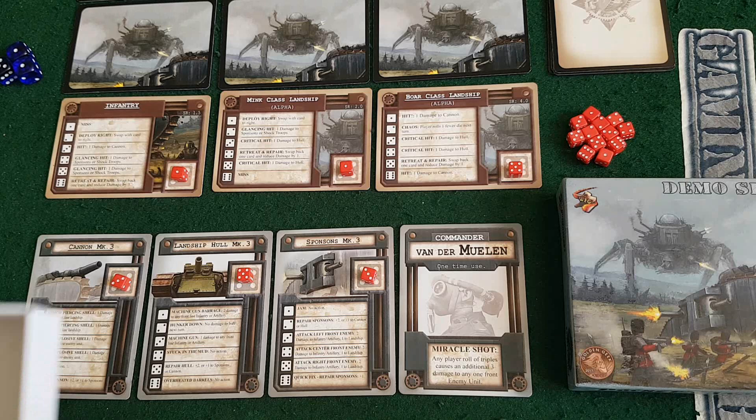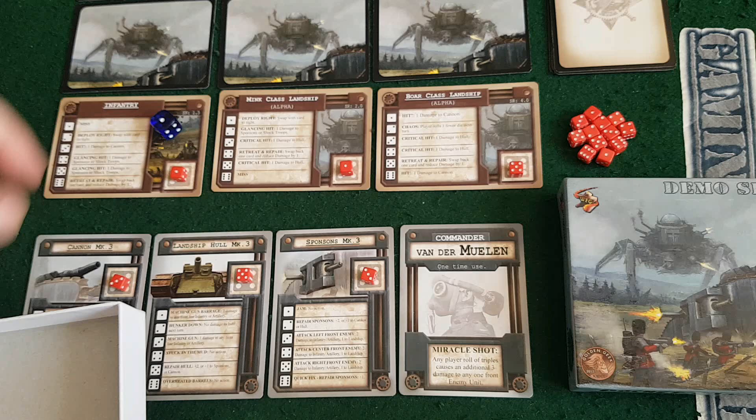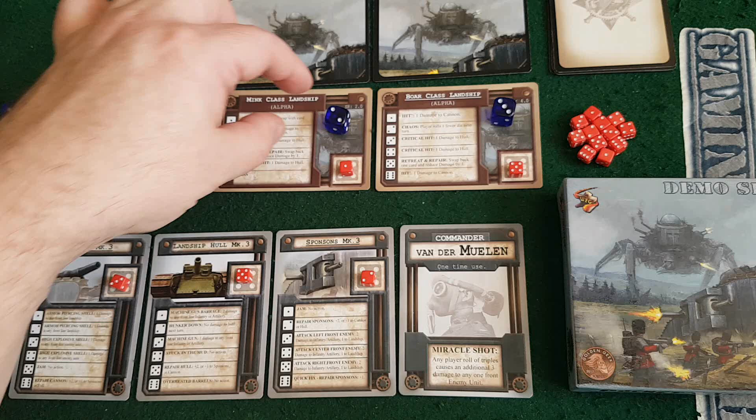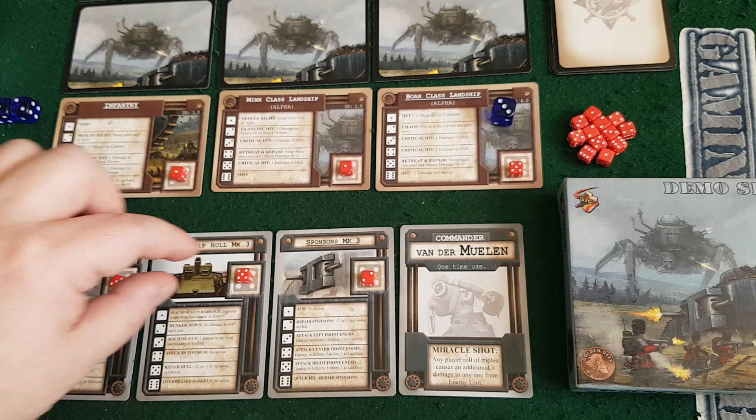Over to the Axis powers. They've got a one, a two, and a three. A one on the infantry is a miss - beautiful. A two is a glancing hit, one damage to sponsons or shock troops - so my sponsons takes another hit. I need to start thinking about healing soon. And three is critical damage, one damage to hull. That's pretty bad as well.